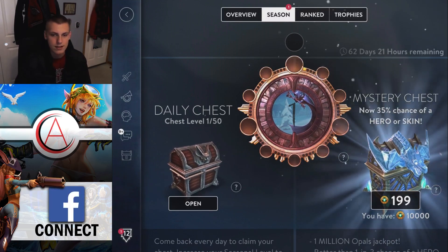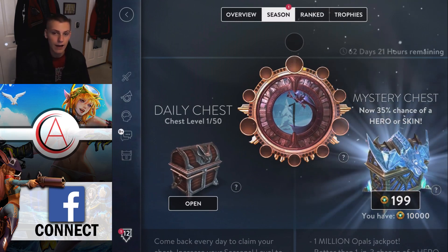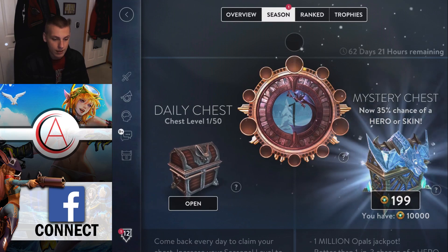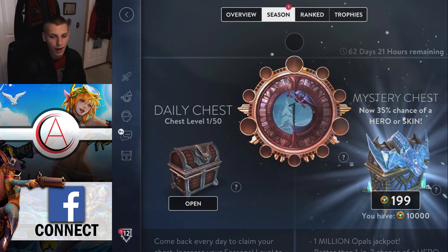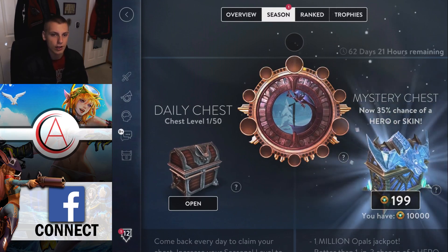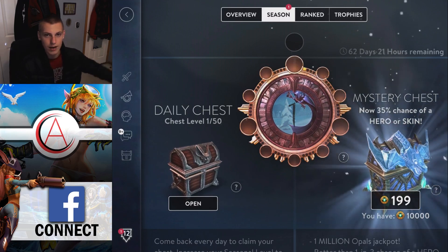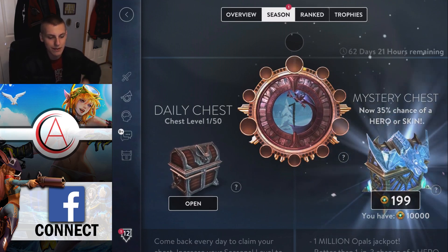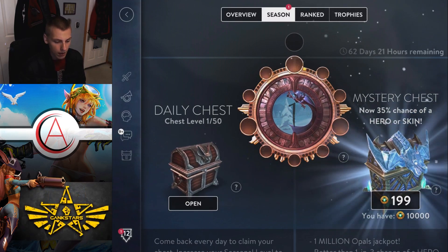For those of you wondering, this is inherently better for people who have newer accounts than for people who have older accounts, because if you have a hero and you unlock that hero via the chest, it's just going to give you 20 opals instead of a different hero. So for all you guys complaining that the loot's rigged — it's not. Your accounts are older and you've unlocked stuff already, so there's less you could possibly get from the mystery chest other than opals and glory.